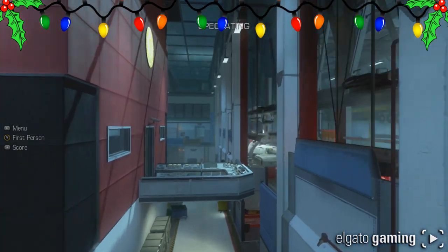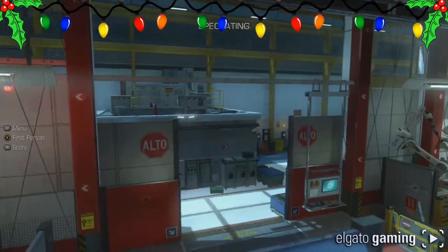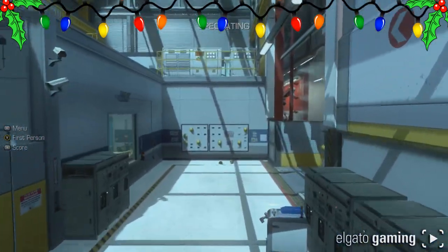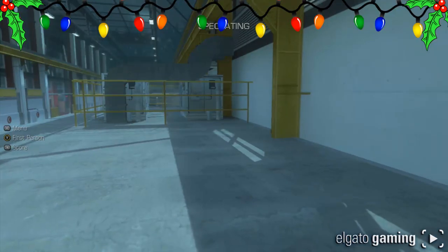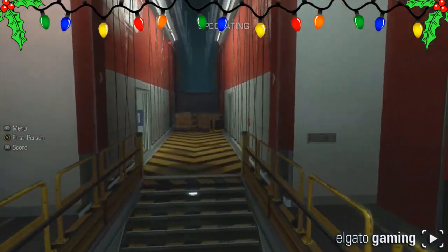Hey guys, I'm Kojak. Earlier I was informed that there was a third teddy bear on Sovereign, so I went and looked for it. But I got to thinking — that's three on this map, what if there's a fourth one? So I just started looking in spectator mode, in all the crevices. I come up here, check around — no teddy bear — but I found something else. I think it's a little easter egg.